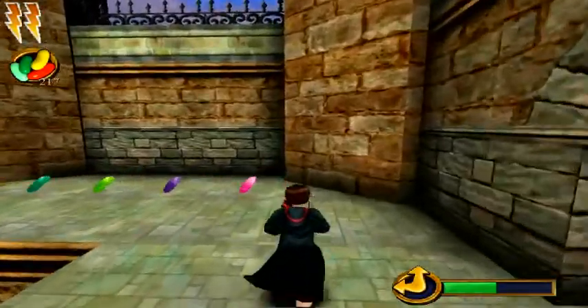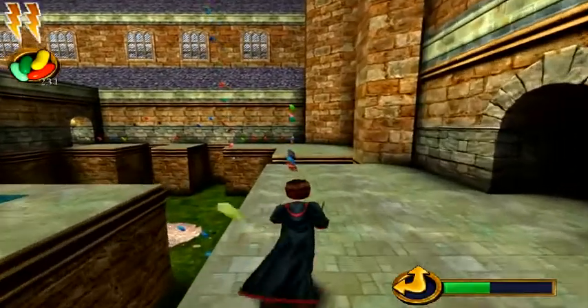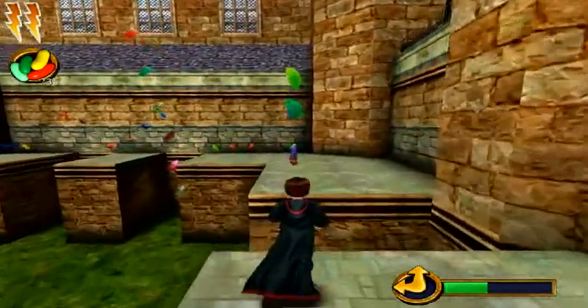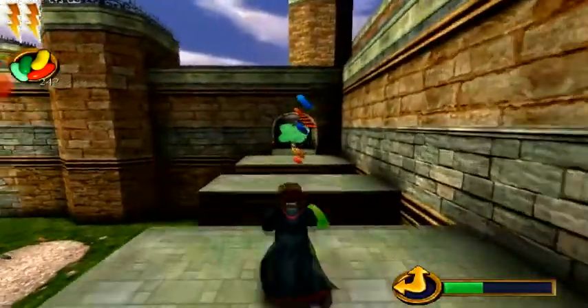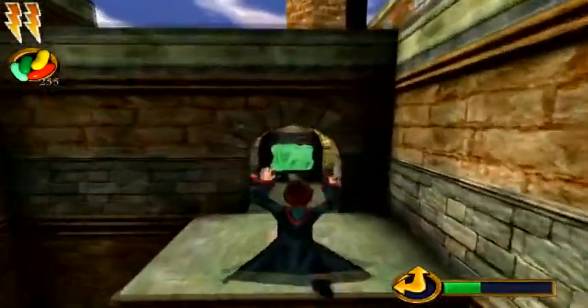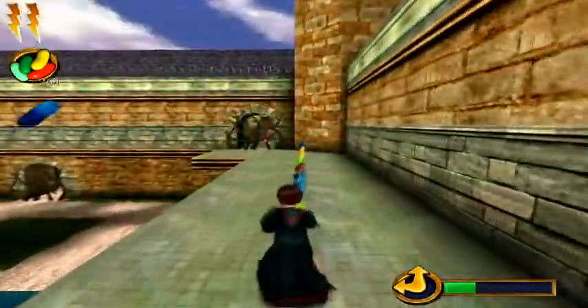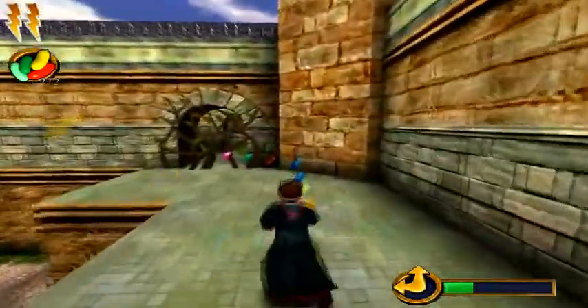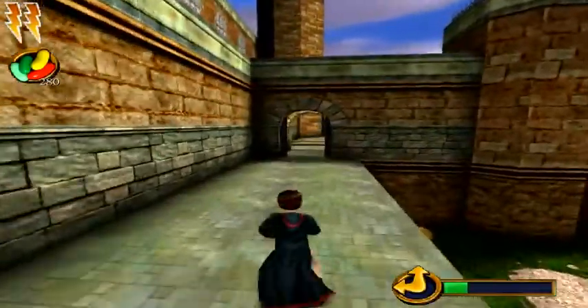The bean bonus room in the third Harry Potter game is actually really cool. It's a bit - well, I wouldn't say it's bigger, but it's indoor, and I don't know, it seems cooler, and the music might be the same, I don't remember. But still, I like it a lot. Yeah, we can go over here, collect these beans. We can't really do anything with the branches there, we don't have the spell for that yet, but we can get those beans there and go back.